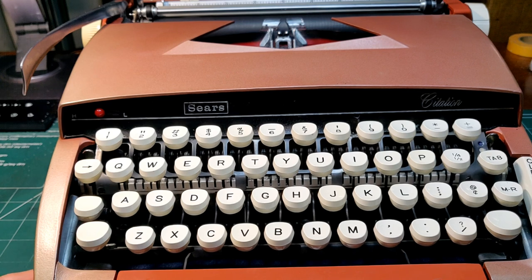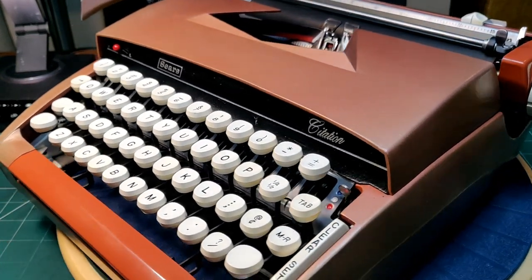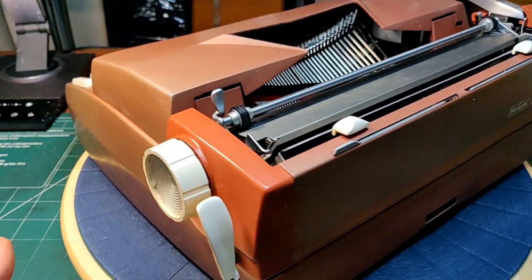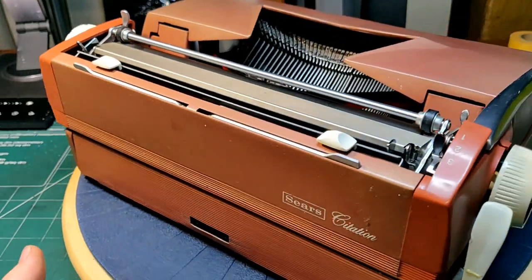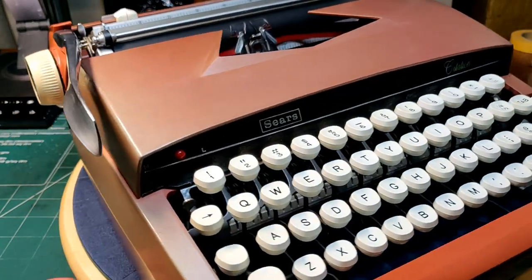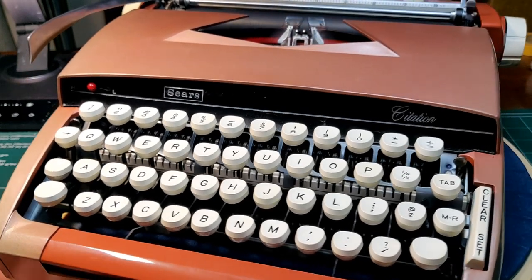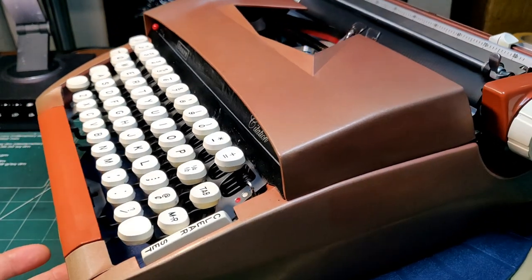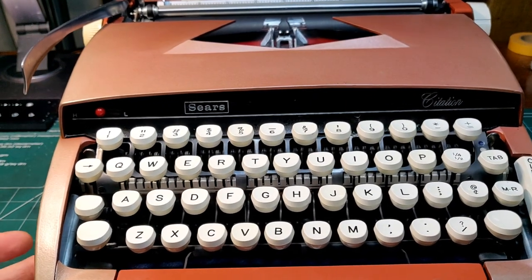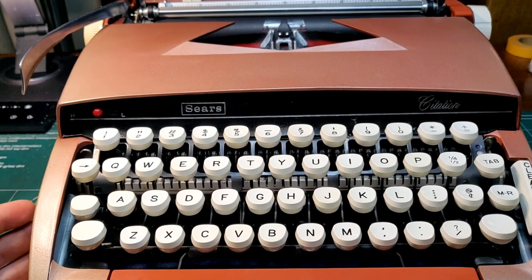And here it is, the Sears Citation. Let's take a look at this blush — champagne blush is what I'm calling it. Also red would work. It's a modified Model 6 series Smith Corona machine built specifically for Sears. It was only available for one year, the fall of 1964 until the fall of '65. A really pretty, wonderful machine with all the new modern styling that had come to replace the Model 5 machines, but with a custom Sears twist. Let's go over some of the features right now.